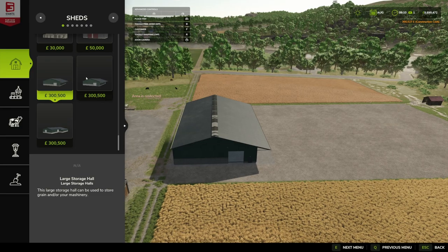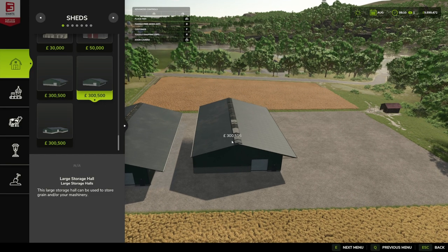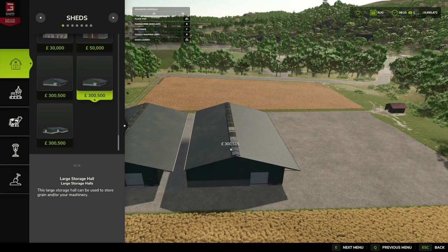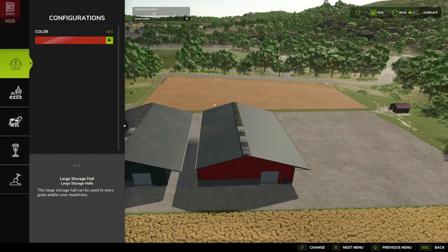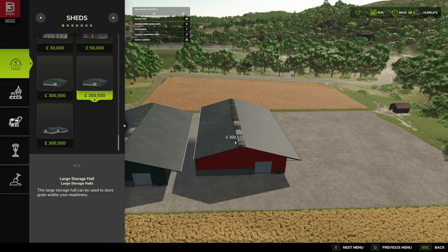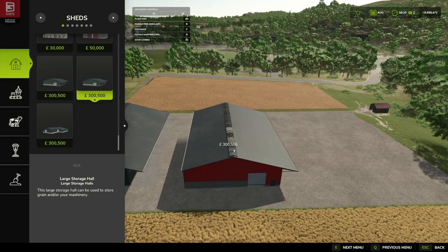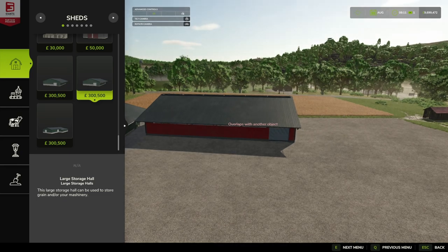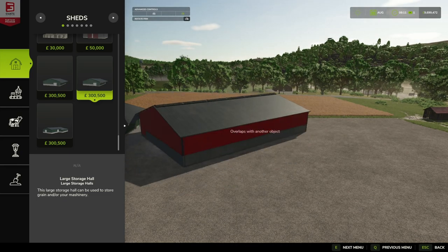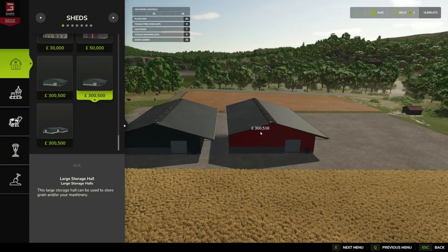These are 300,500 each with 75 being the daily upkeep. If we press F, we can see the customizations - you can go red. They are rather European in style, but once you get a little bit of red on them you can soon see an American barn feel. This one has the roller door on the front for the machines to come in, one on the side, and then a personable door right at the front there.